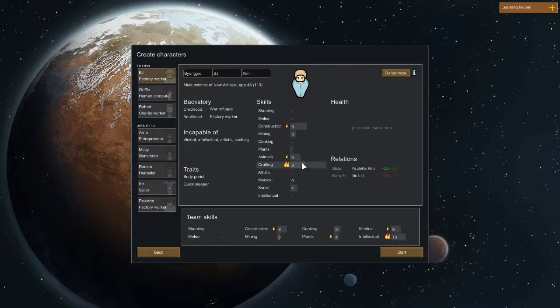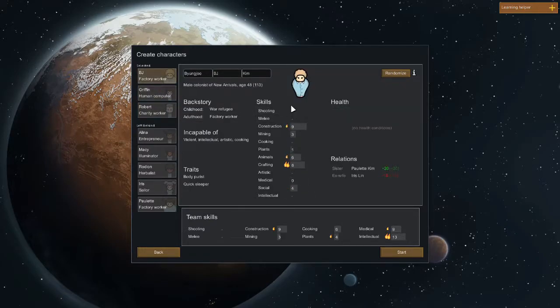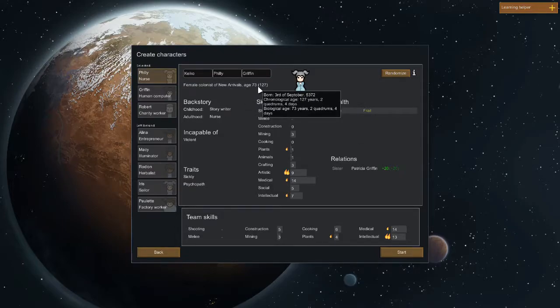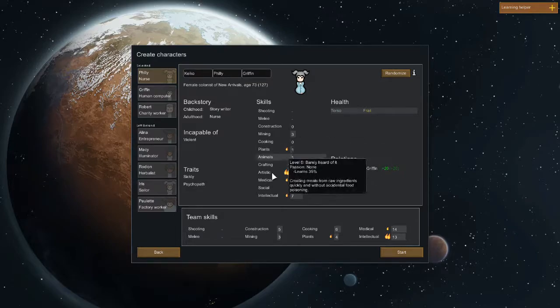What we're looking for is people with great construction, however I'm going to just take the first thing that comes. Construction is great at the start of the game as it allows you to get building really quickly and gives you the things you need sooner. So we have Keiko Philly Griffin, a 73-year-old female colonist. She grew up as a story writer and was a nurse in her adult life, which gives her great medical and artistic skills. She's not very good at construction, mining, or anything very useful at the beginning of the game.